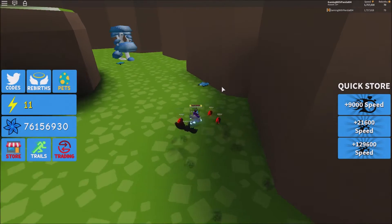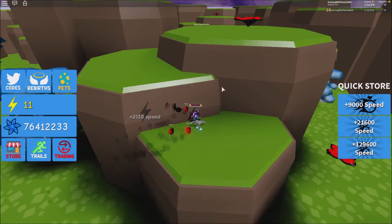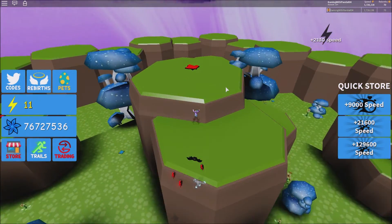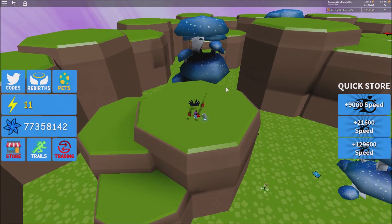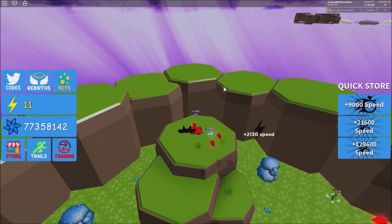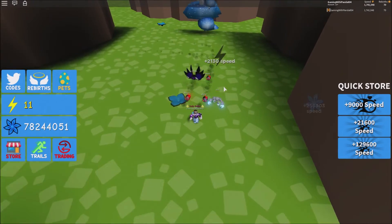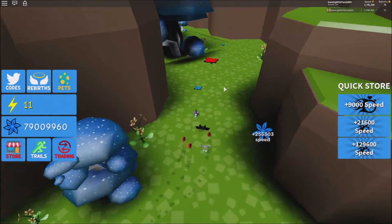It looks like a small area, but make sure you guys jump over these mountains. These mountains also have the big red flowers. All you got to do is zoom your screen out and jump over. Run and jump and you guys should be able to get these big ones. I'm getting a lot of speed just by getting the red ones. They spawn pretty fast — they are everywhere. It might be a small room, but it's easy farming. They're not bad at all.